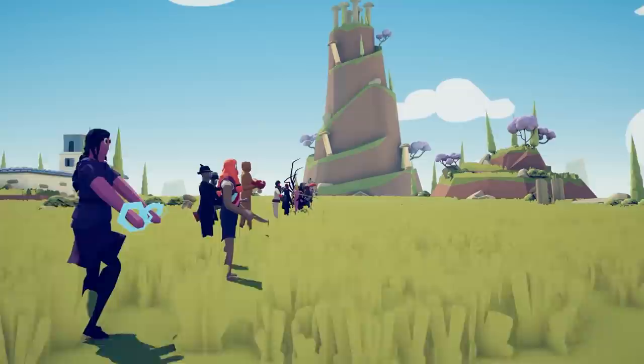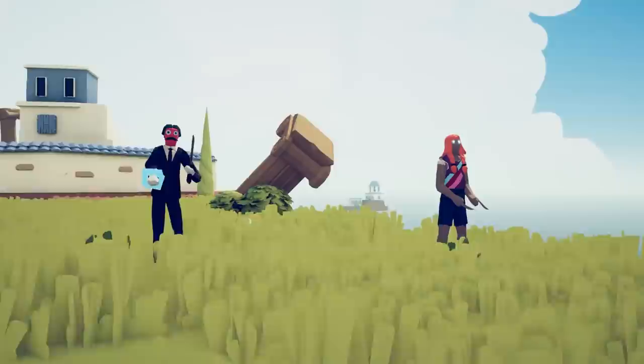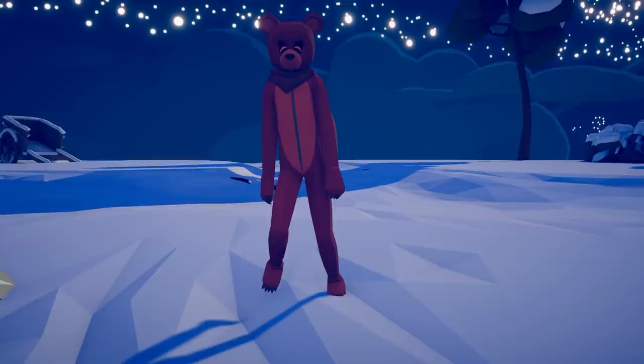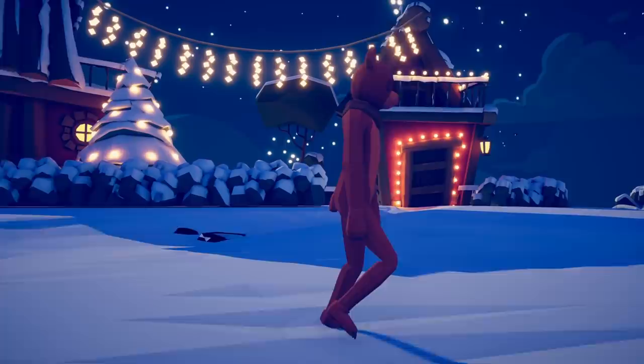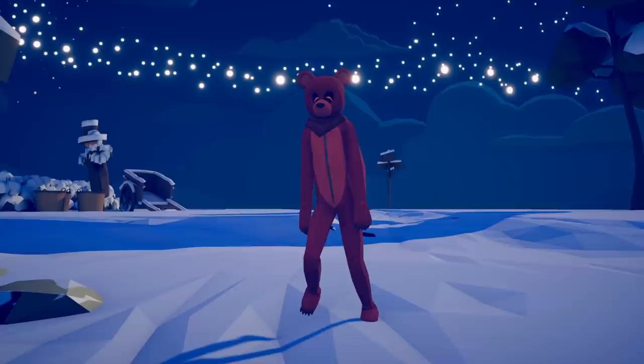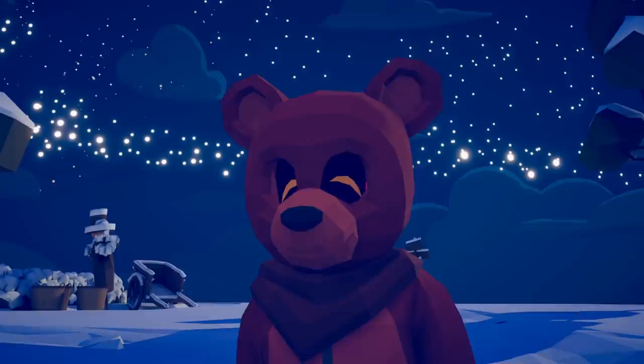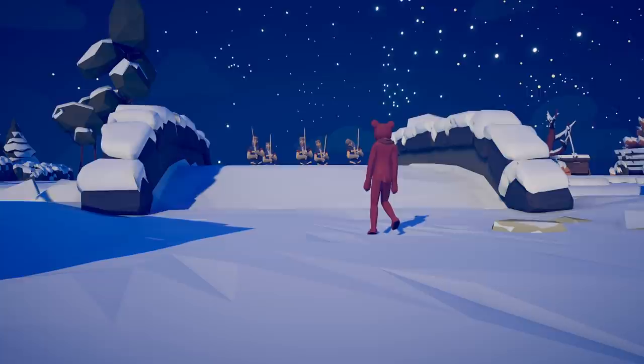The SCP faction is still here in Totally Accurate Battle Simulator, and we are not nearly done checking out all of these terrifying, horrifying units. This is SCP-1048, Builder Bear. Take a look at this tiny little teddy bear — I wonder what's so terrifying about him. He seems kind of cute. Look at the eyes hiding in there — there are terrifying looking eyes hiding inside the Builder Bear.